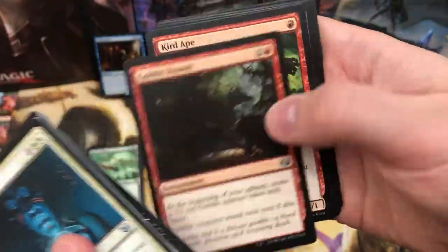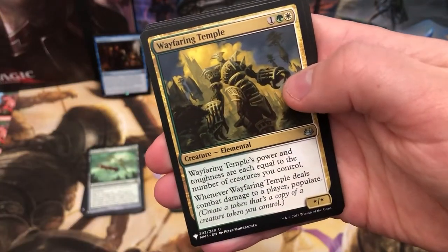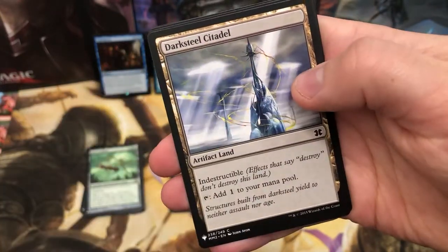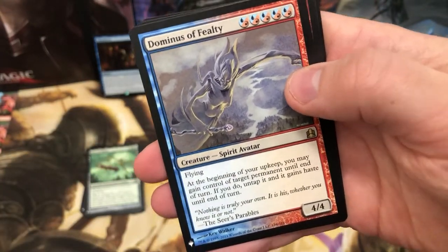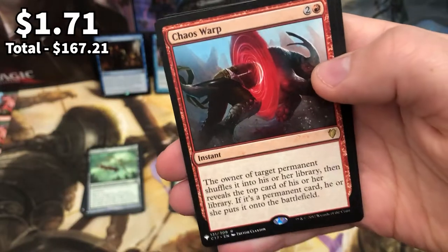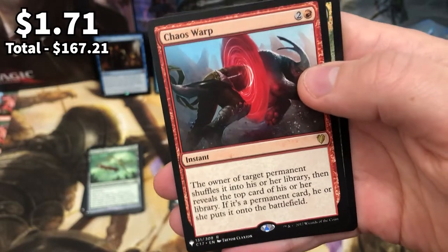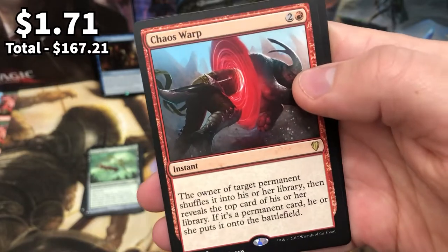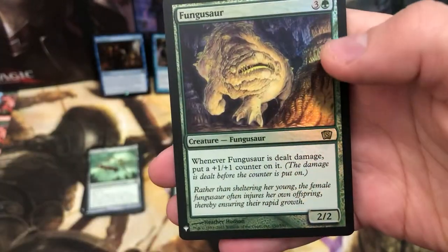Let's get through these. Guy's Blessing, Wayfaring Temple, Dark Steel Citadel, Dominus - that's just lots of words, isn't it? Chaos Warp - another really really cool card. You know what, I'm really happy with these pulls in this box - this has been a nice random bunch of cool stuff. And Bungasaur, Eighth Edition - remember it's dealt damage, put a plus one plus one counter on it.